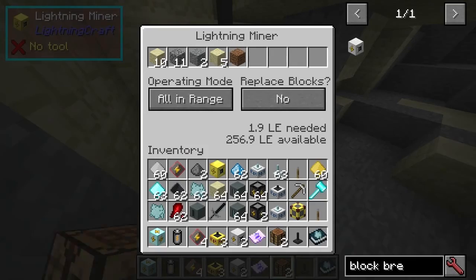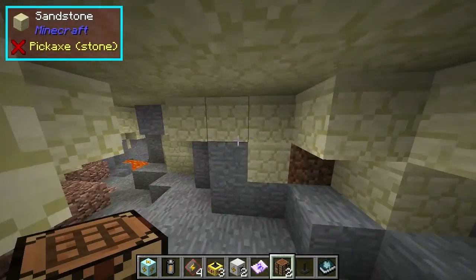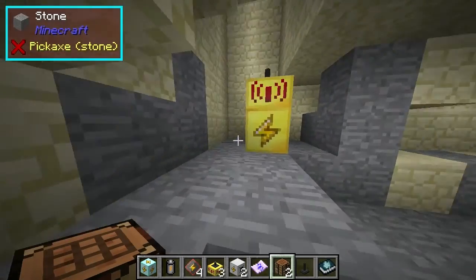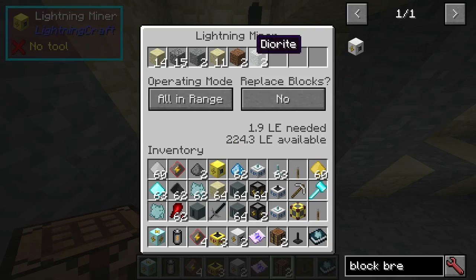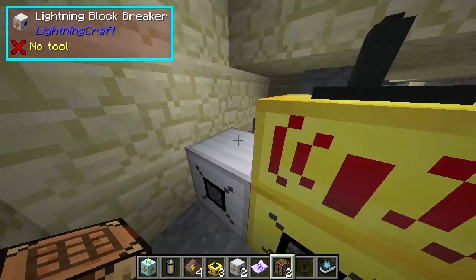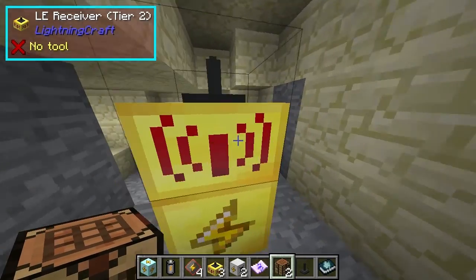Here we've got the lightning mine — I just wanted to show it. I put replace blocks onto no. Basically, you can use various different ranges here. It's acquiring some stuff.